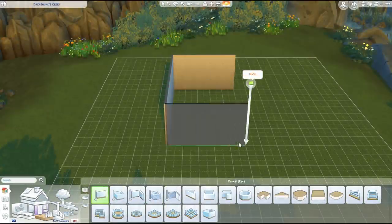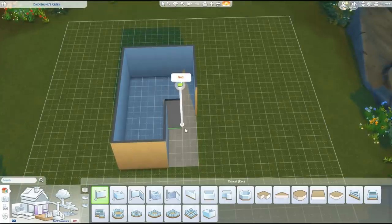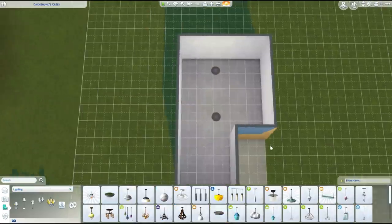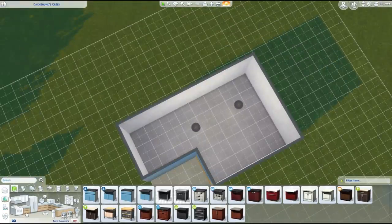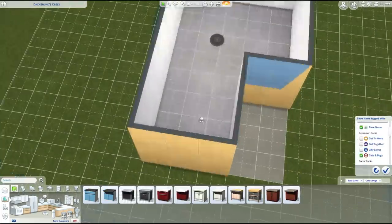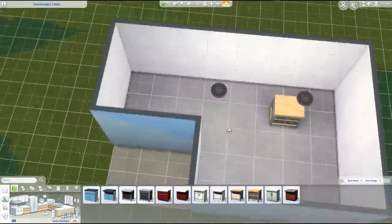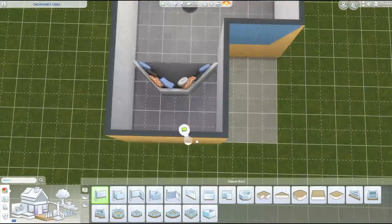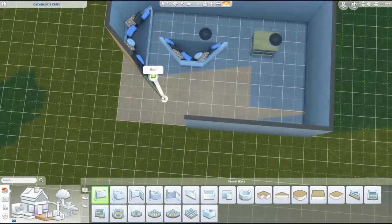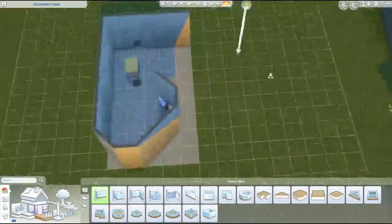Hey Sims fans, it's Deligracy here and welcome to a brand new video. In today's video we are doing a starter build and this starter build has actually been requested by you guys for a little while now. A lot of you guys were wanting a Cats and Dogs starter home for the new expansion pack without using any other packs or add-ons to the game. So this house is a starter build, it's 20,000 simoleons so your sim can move straight in, and it only uses Cats and Dogs and base game.